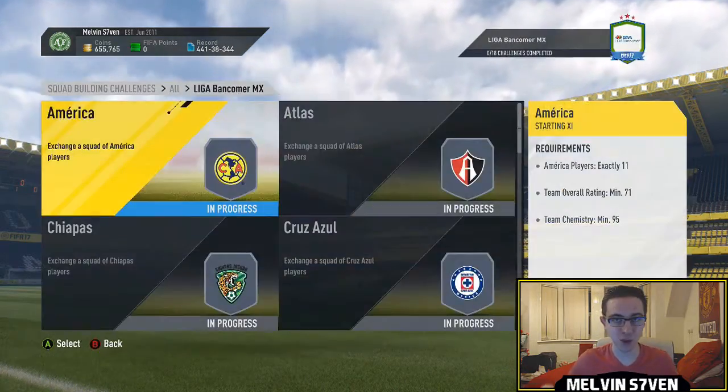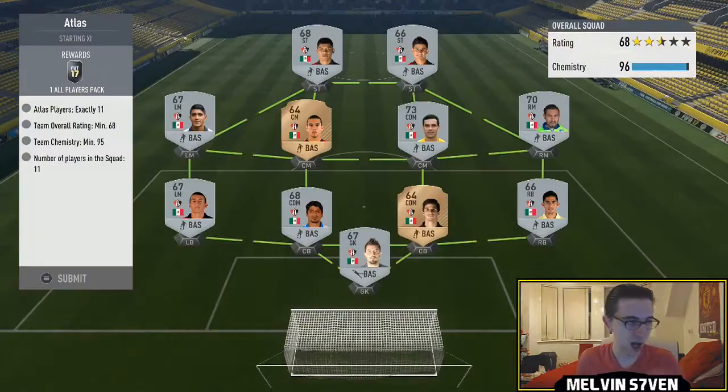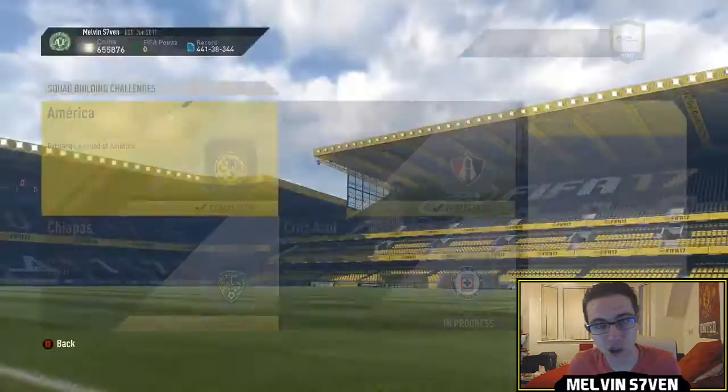What up, Melvin7 here and today I'm bringing you the Squad Builder Challenge Gignac — the Mexican League thing where you get an 86 rated blue and purple Gignac.